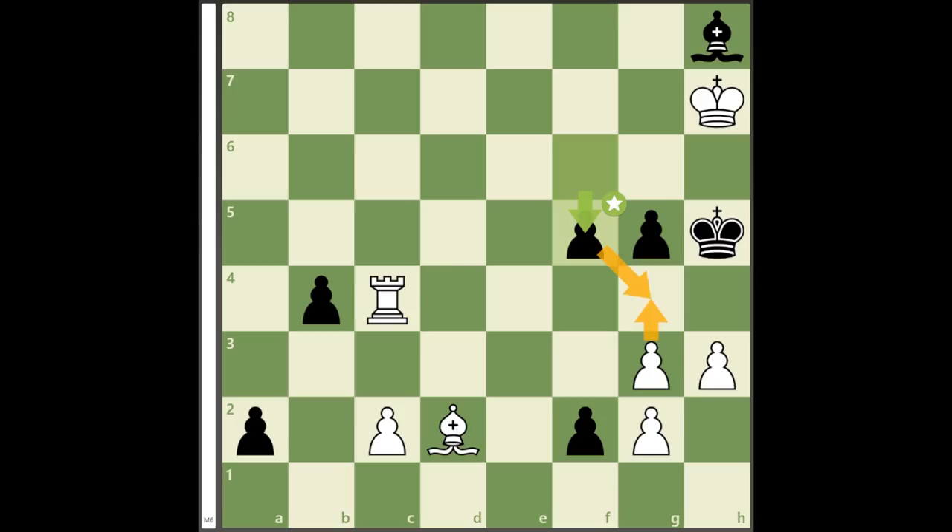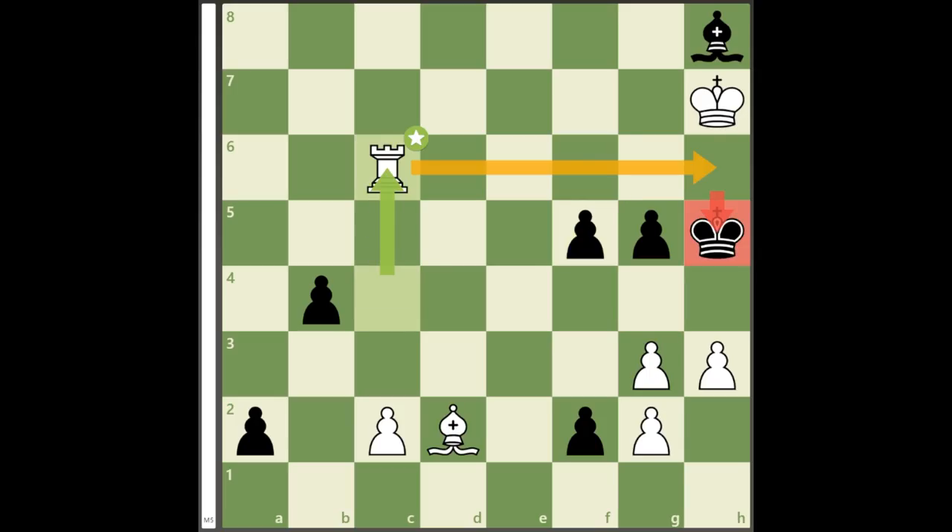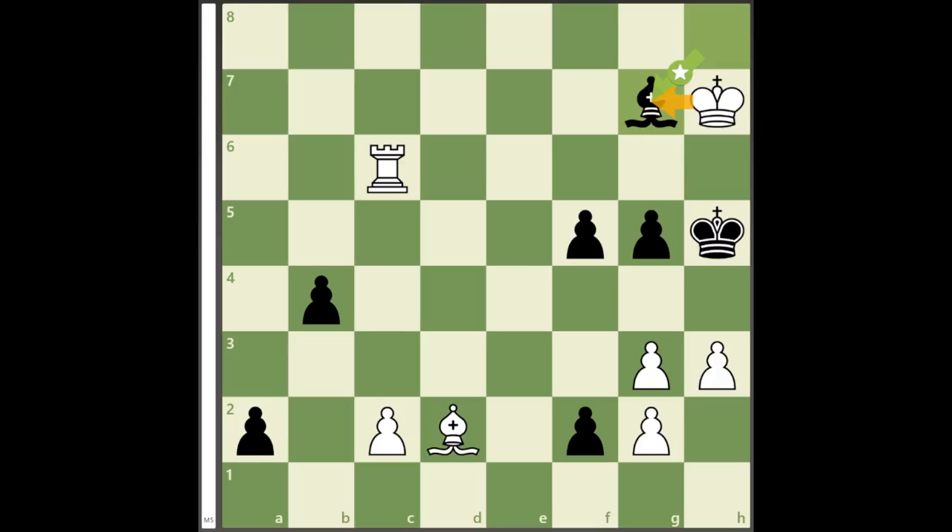It turns out that the dark-squared bishop does indeed have a use. Black must play f5 to cover g4, but now white's rook returns to the 6th rank. The only way to stop mate on h6 is bishop to g7, and now play rook to g6 to threaten rook takes g5 mate.